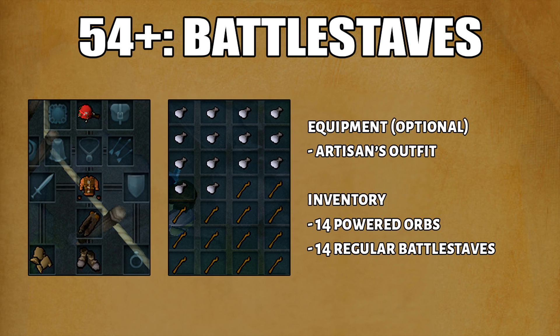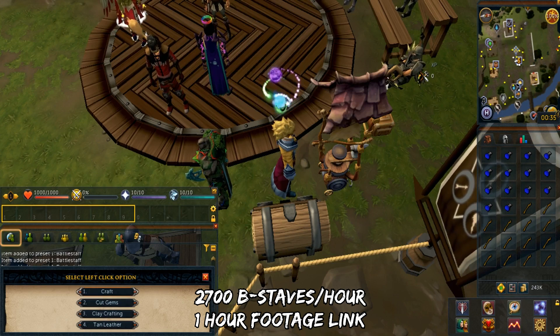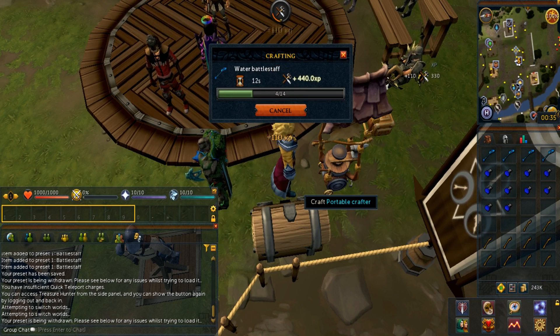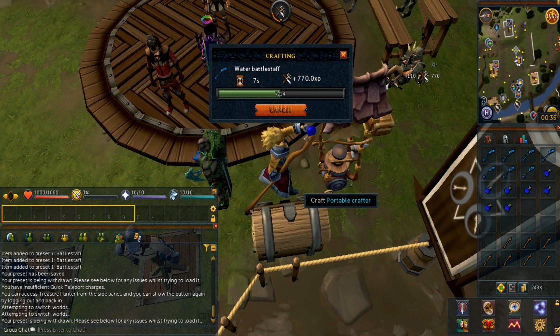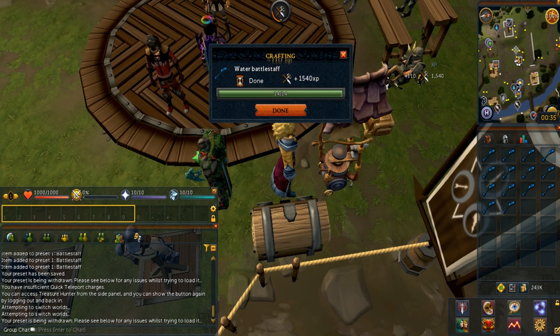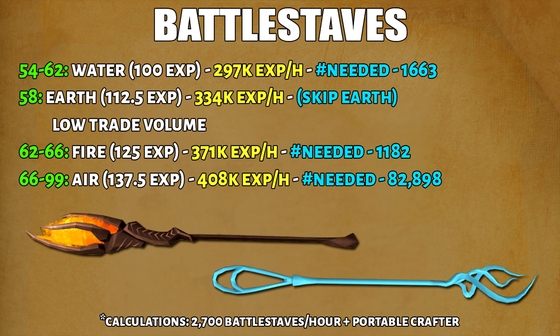From 54 onwards, you'll be doing the elemental battle staves. You'll have 14 elemental orbs and 14 regular battle staves. When you configure the portable crafter's left click option, this time the option is craft. You should be able to craft 2,700 battle staves in a single hour — I do have one hour footage of this and will leave the link in the description. This method is a pretty good balance of both XP per hour and costs. It's also very easy to sell the finished products because they're usually at alch value. The only problem is that battle staves have a 1,000 buy limit, so use the price check and trade Discord or the RuneScape forums. The maximum XP per hour for battle staves is 408k XP per hour.